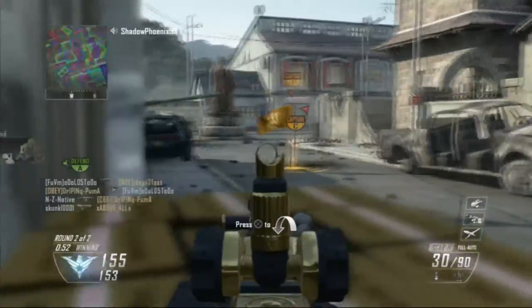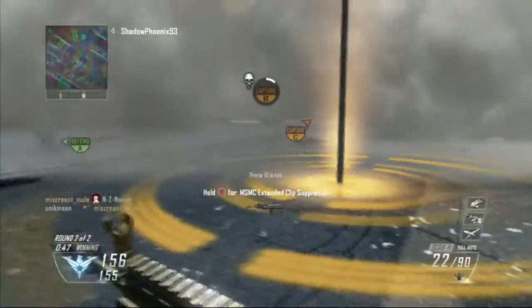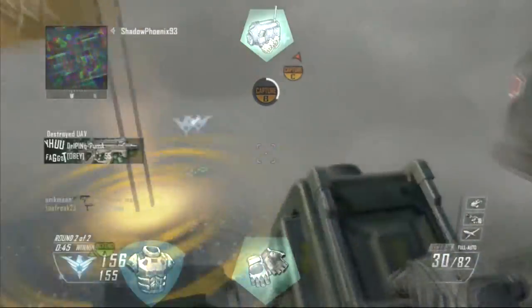The class setup you use is completely up to you, but I'm going to tell you mine anyway because it may be helpful to you. For my perks I used flak jacket, fast hands, scavenger, and extreme conditioning.